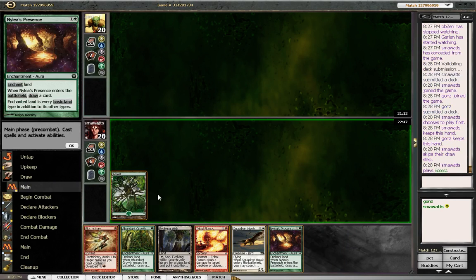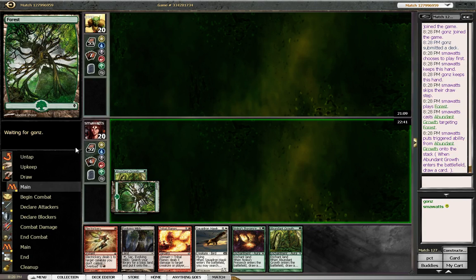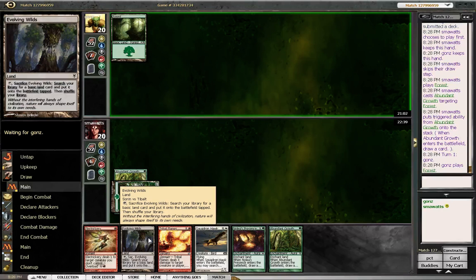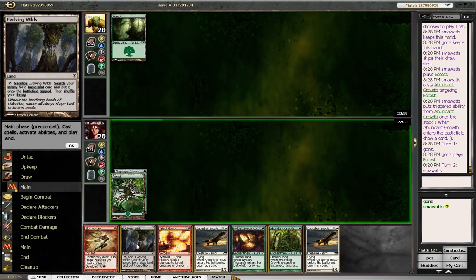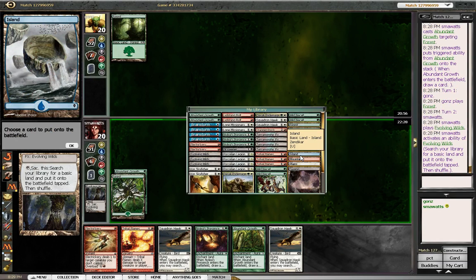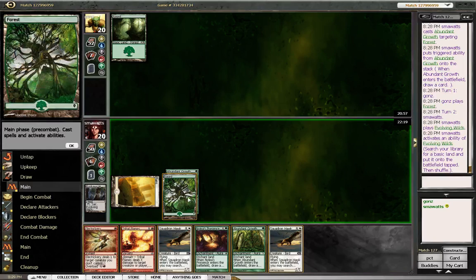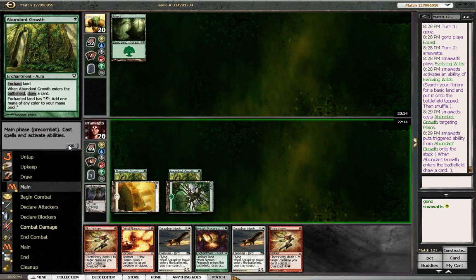We have turn one Abundant Growth on the Evolving Wilds, so we are mana fixed — boy, are we mana fixed. Now one drop from him. Let's go ahead and grab a Plains, as it's reasonable for the Nacatyl. Double Squadron Hawk hands are always a little awkward.